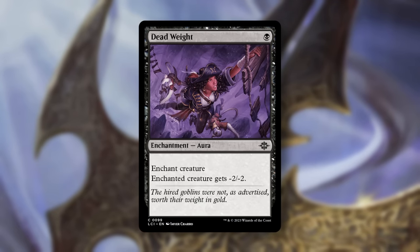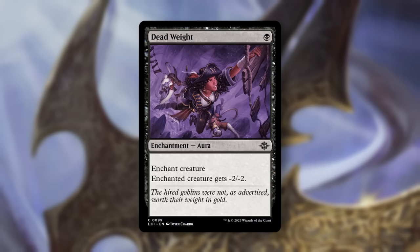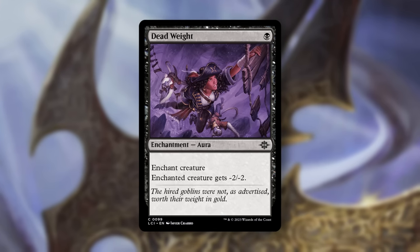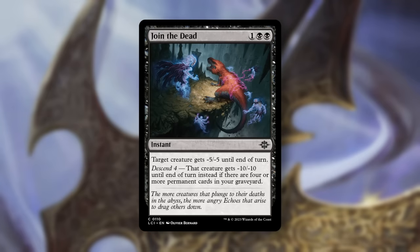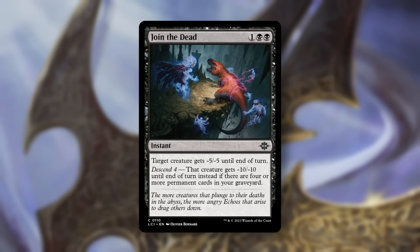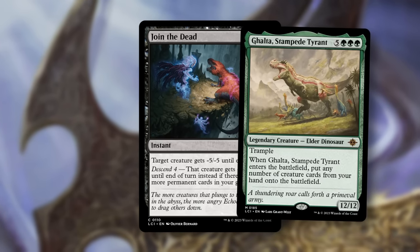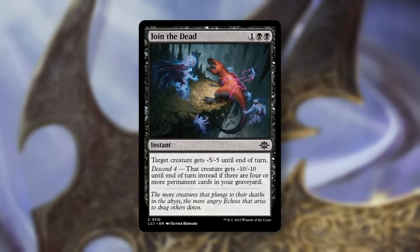Number two, Dead Weight. Solid, cheap removal spell that also triggers Descend when you kill something with it, since a permanent goes to our graveyard as well. This will be essential in every black deck. And number one, Join the Dead. Instant-speed removal that kills almost everything in the set at face value, then with Descend 4 enabled, kills everything except for a single creature in the set — Galta. This is an easy choice for the best black common.